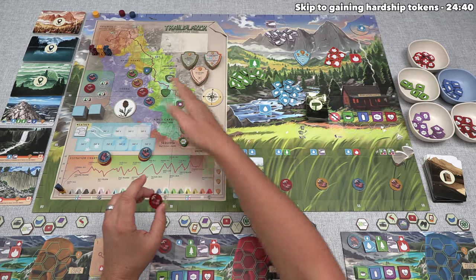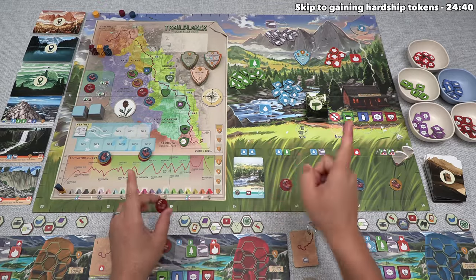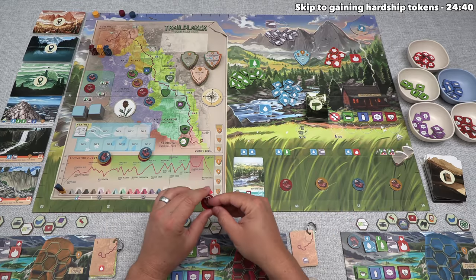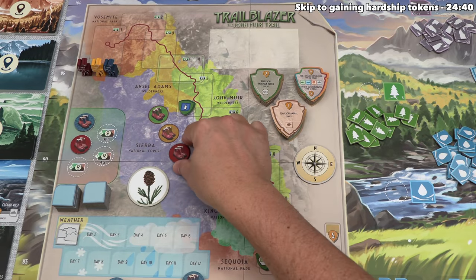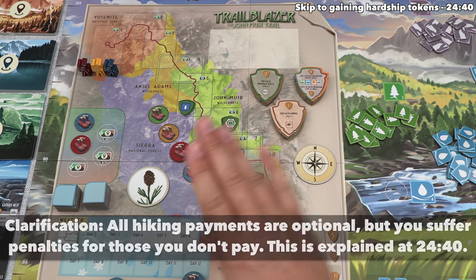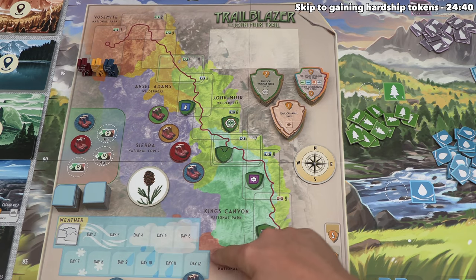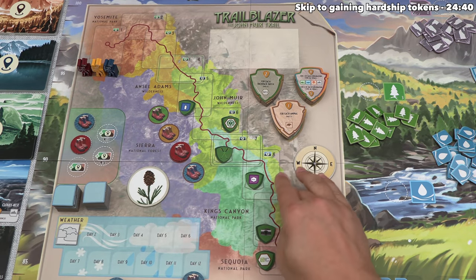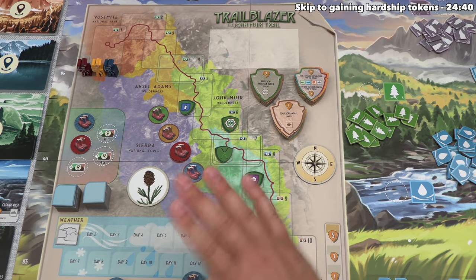One thing in particular I want to talk about is hiking over here on the John Muir Trail. This is a very important part of the game because, as you can see, the trail is 10 spaces long, and every player who does not reach the 10th spot by the end of 12 days will lose the game. In order to hike on the trail, you have to put one of your track tokens down onto the matching spot for your color, and then you can move one space forward as long as you can pay the associated requirements. You can only do this once per day, and there are 12 days and 10 steps, so 2 out of the 12 days can have you not hiking.